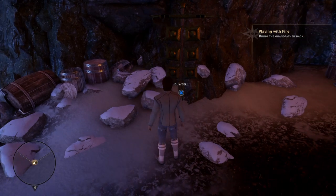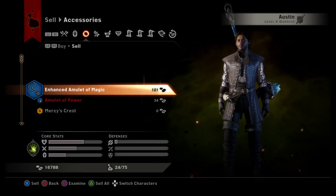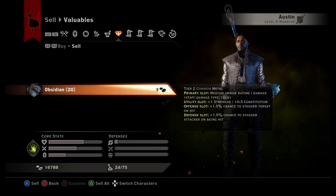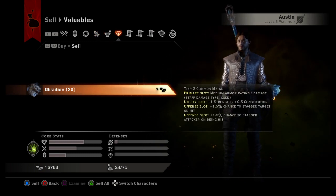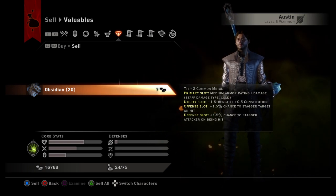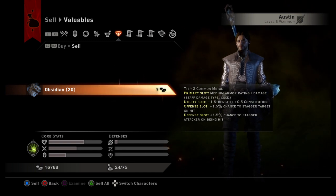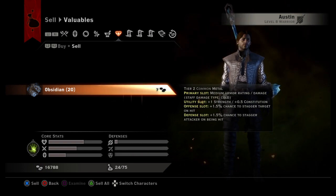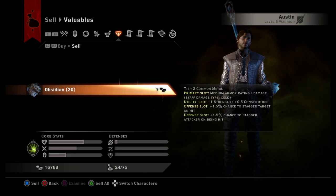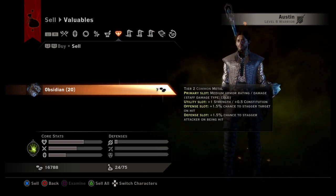We're going to go to the right here where we can sell. Hit R2 to sell, then go over to the valuables tab. You can see we have the Obsidian here — 20 of them — and they sell for seven gold. What you're going to do is hit Triangle, and then immediately after you hit Triangle you're going to hit X. Triangle is the sell all button, and then you follow that with X pretty quickly.